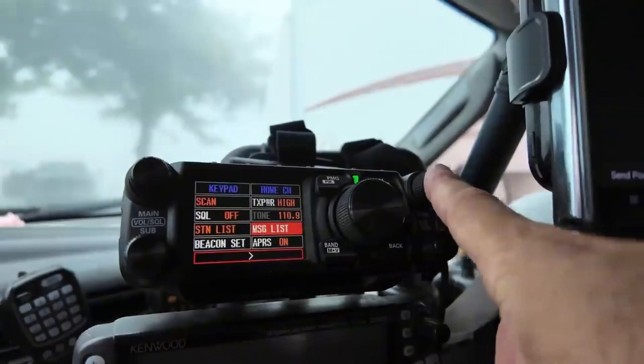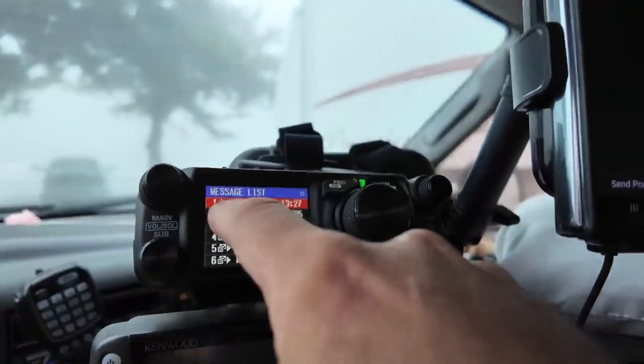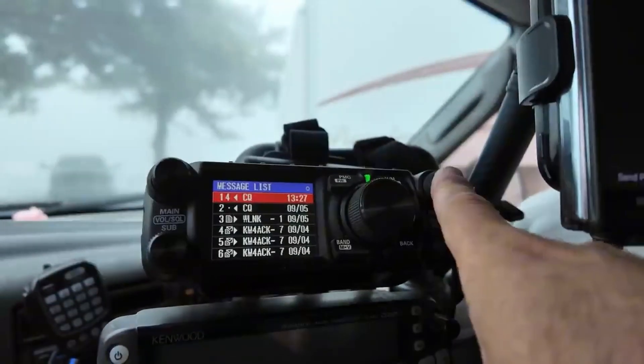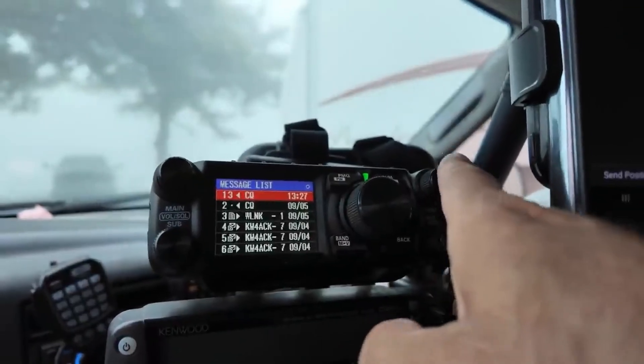I can go back in here and go to message list and I can see that it's sent right there. In fact, it's got a four next to it. Message number one has a four next to it. I assume that that might mean it got received by four people. Actually, now it's a three. I don't know what that means.